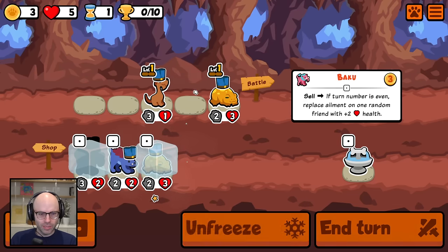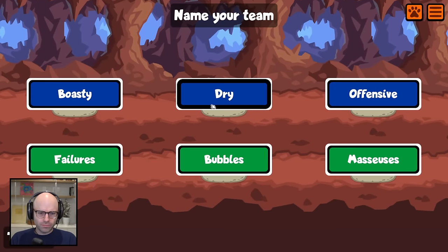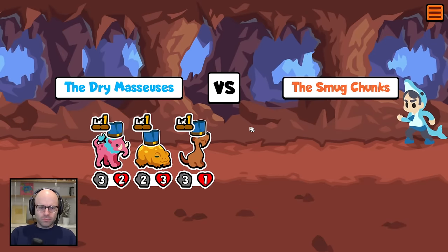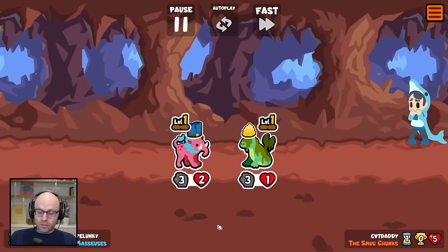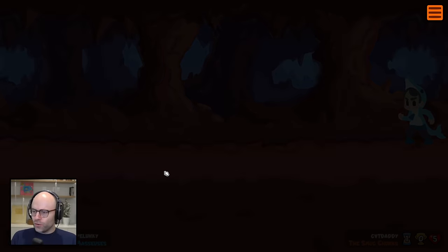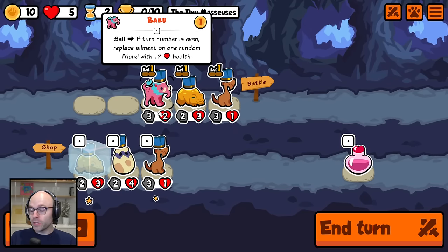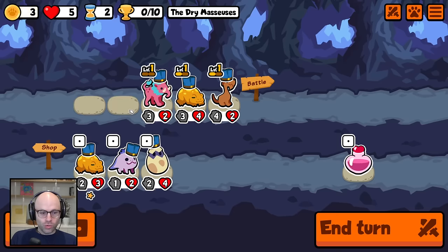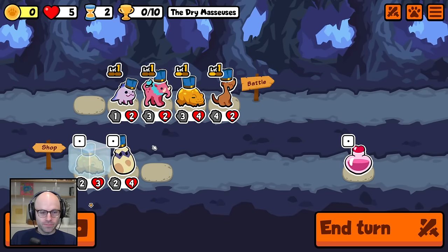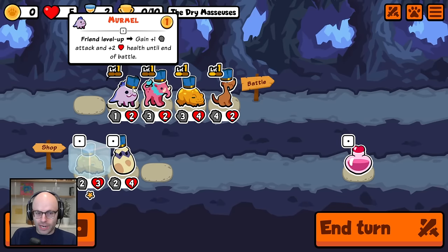Let's not take duplicates because everybody's running Axe Handle Hound just like I am. You're going to say, 'NL, how do you get an ailment to actually trigger the Baku?' Well, there are new foods that can give your unit an ailment that could then be replaced or trigger something even better. I know it's crazy. We're going to go four-squatted — that's how much I respect the Axe Handle Hound. Everybody is running one, so nobody's running duplicates right now. That's my two cents.